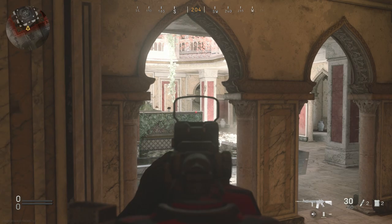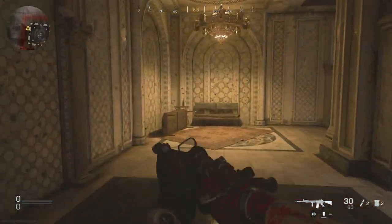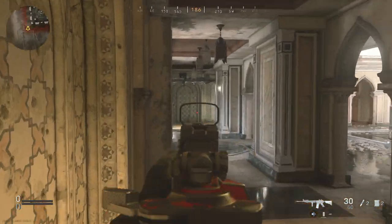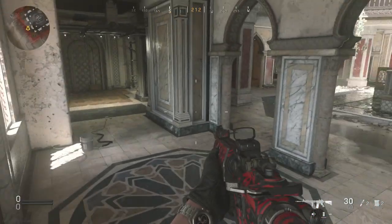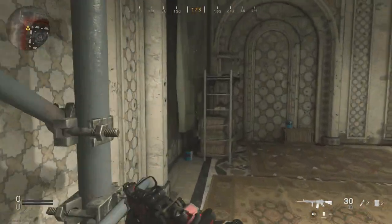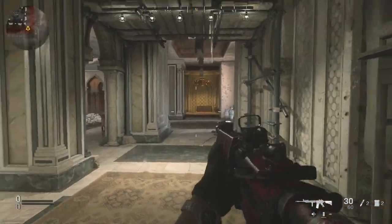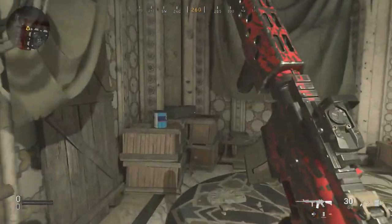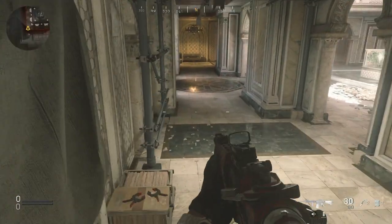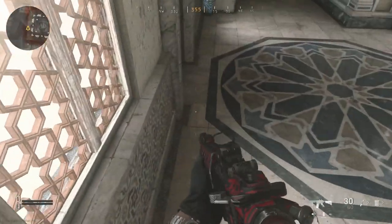You can hop up on the vase. I'm assuming if you had a sniper you could watch the cross right here and probably go for a headshot or something. You can hop up on the vases. This is going to be one of the most straightforward gunfight maps — games are going to be really quick.